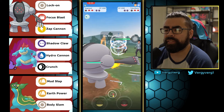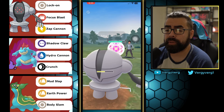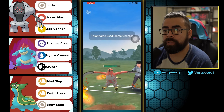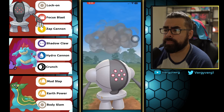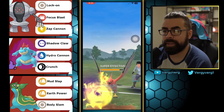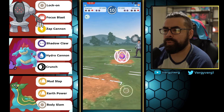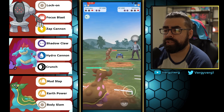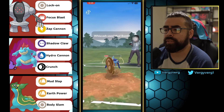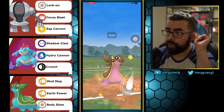They end up coming in with a Talonflame. Most Talonflames nowadays are running the double Flying move. Really good timing by the opponent here. If it's just Brave Bird, we're great — it was Flame Charge anyway, so we lived. But we're going to be pretty low and get farmed down by the Wizcash via Mudshot. We have too much HP for them to go through on the Gastrodon though. We're just going to get to a Body Slam and KO again — even though it's nerfed, it's enough with the Mud Slaps.